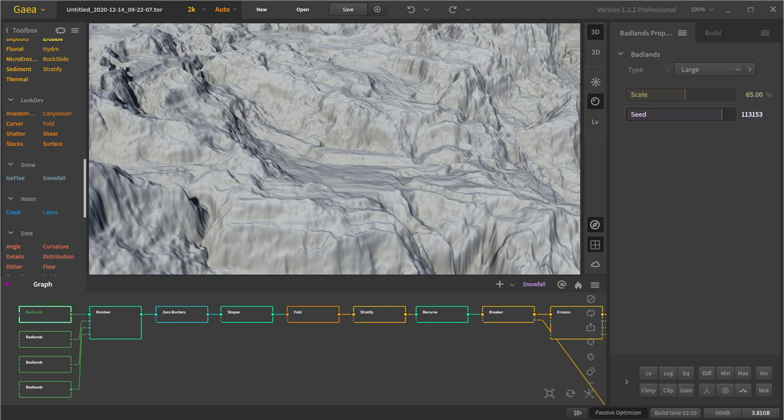Hello everyone and welcome to another PWN Design Studio tutorial. In this tutorial we're going to be doing more of a scene breakdown — a Gaia build breakdown, that's what I'm gonna call it. I don't want to take up too much of your time so let's just go ahead and jump right into it.